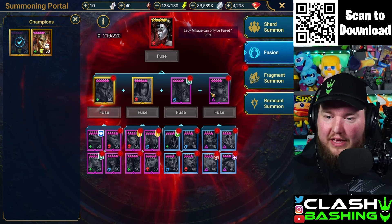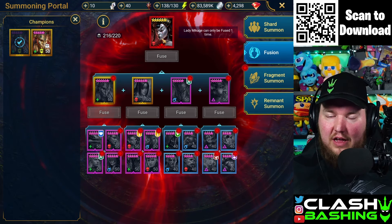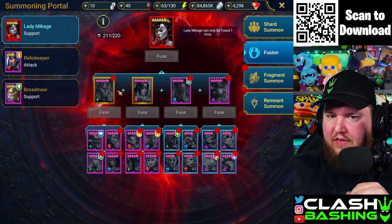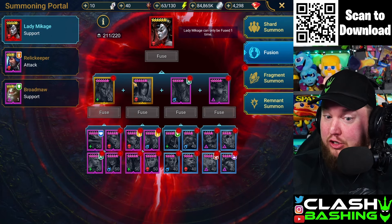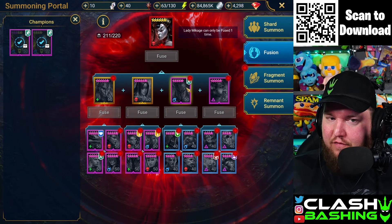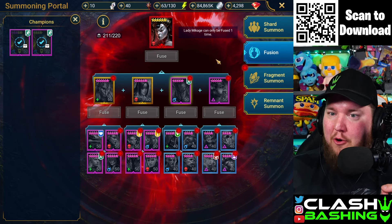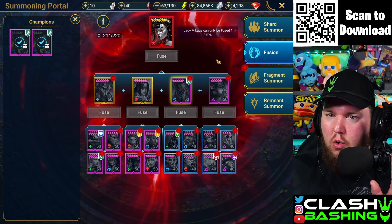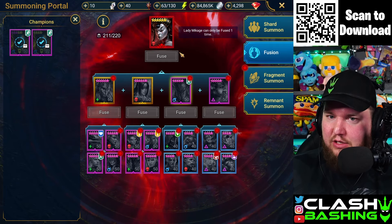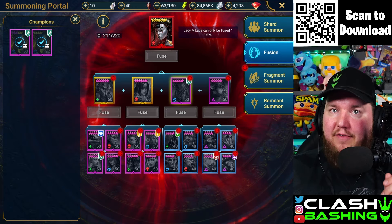I was a little full of myself — I just realized these need to go to six-star first. All of these have to go to five-star, so it's going to be a bit more work. I'm not going to be able to get it done right away because I have zero five-star food. Hopefully by the end of the week or early next week we will fuse Lady Makage and check her out.